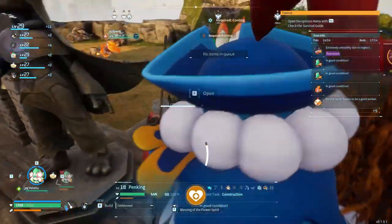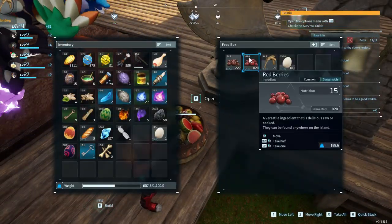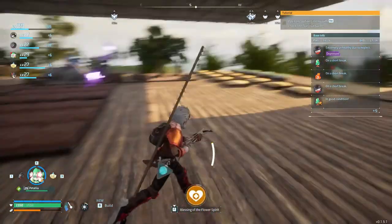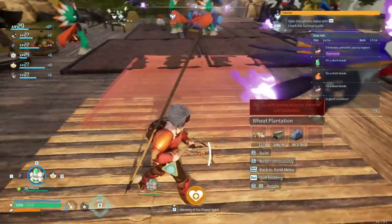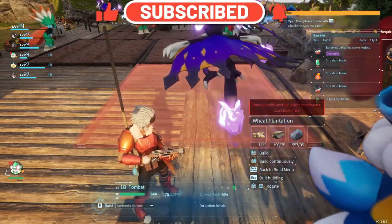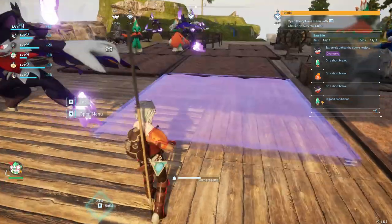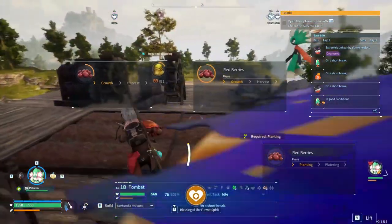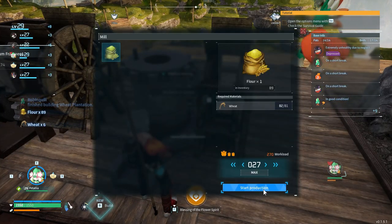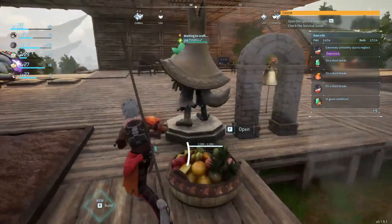Now we have a second wheat plantation, which is going to be good. I want to upgrade from just having berries. We need more effigies. We have 800 berries - we could use more wheat, but that's what the second plantation is for. We could do another one; it wouldn't hurt. This is basically my primary food base, so we'll try a third one. If it seems like it's stopping them from doing the rest of their work, we'll just remove it. Let's collect that flower over here and set it to craft more - that's the entire point of this particular resource.